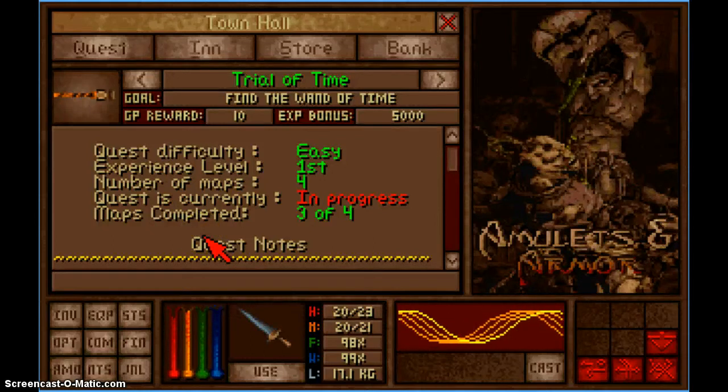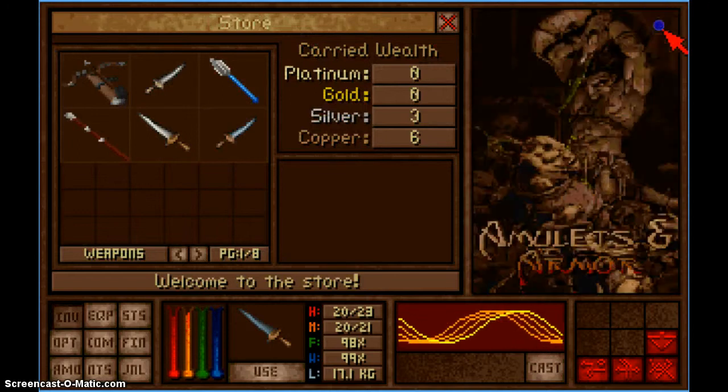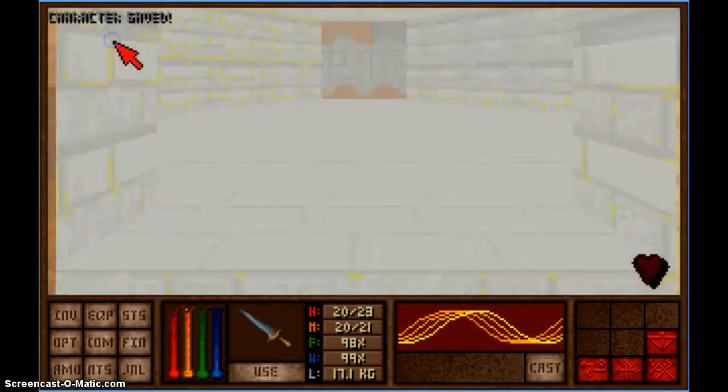Hello and welcome to part 4 of the Amulets and Armor Trial of Time custom user-made quest pack — all secrets run through. I've gone to the store, bought some healing stuff, and I will jump straight into quest 4.